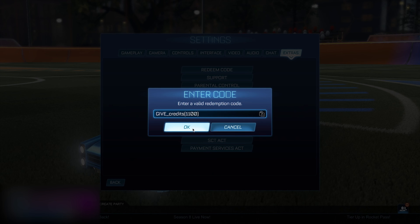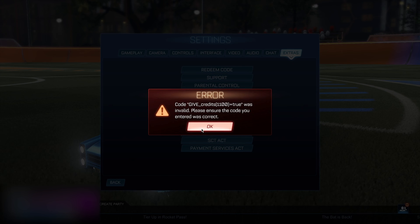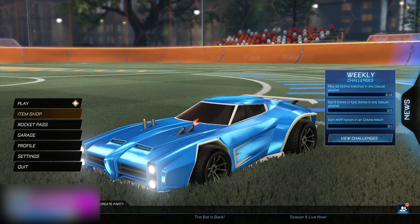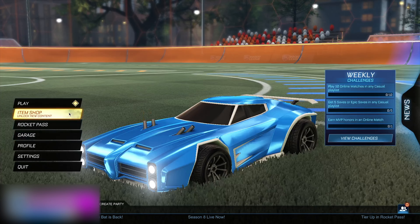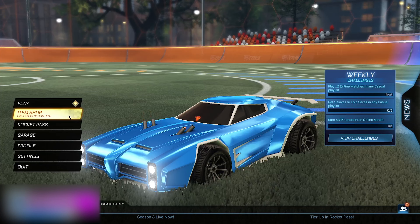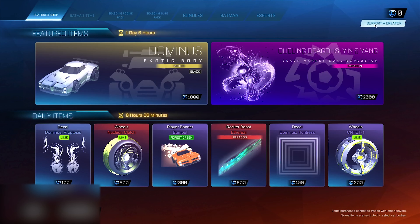You guys want to put a bracket and then put the amount of credits that you want. For example, I'll go with just 1100 for this video. Now when you've typed in this code, you guys want to put 'equals true' at the end, then click okay. It's going to say invalid, but that's alright because you guys do not have backend access right now, and that is why it is not popping up. When you've typed that code into your Extras, you want to head into the Item Shop. Once you're in here, go up to the Support Creator tab — as you can see I have zero credits right now.